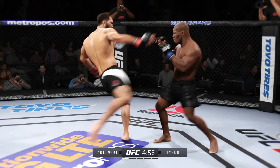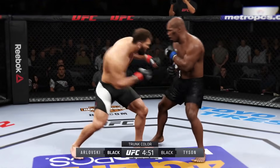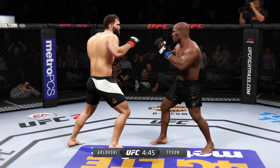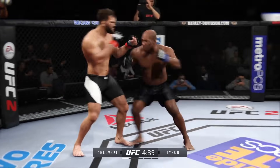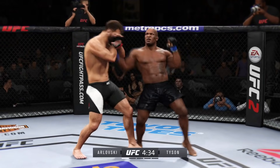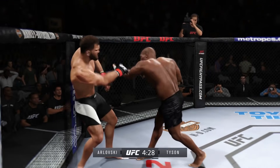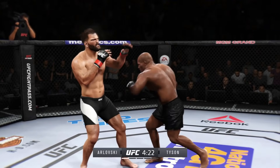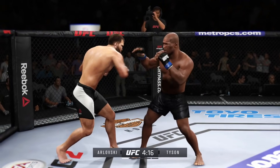Tonight's main event is scheduled for five five-minute rounds. Andre Arlovsky, because of his great striking skills, has oftentimes been looked at as a striker, but he is very well-rounded. In the first Tim Sylvia fight, when he hurt Sylvia with the right hand, he finished him with a straight ankle lock. Good right-left combo by Tyson. Threw a lot of power into that uppercut but missed. Nice left to the body, good defense with the parry — nice uppercut! Body kick, look at that! Big shot!